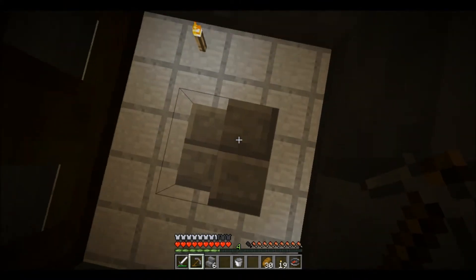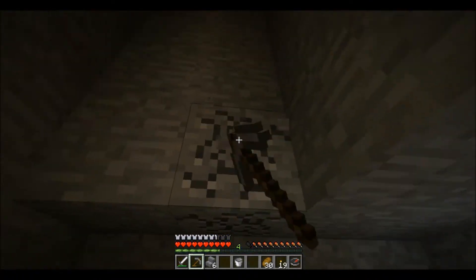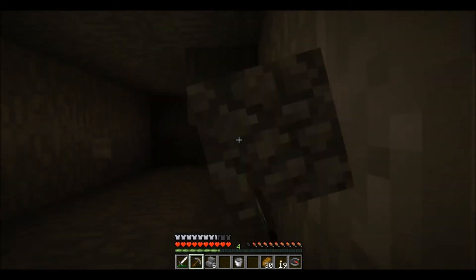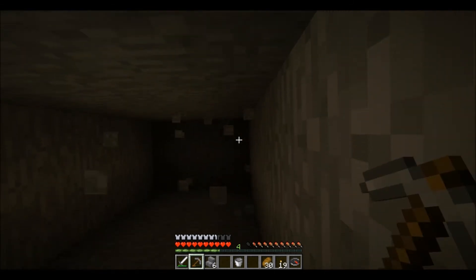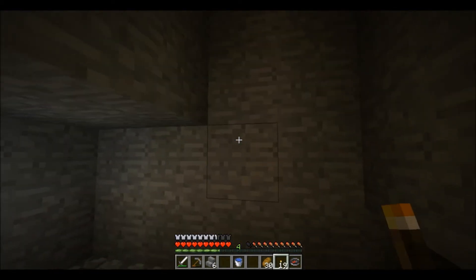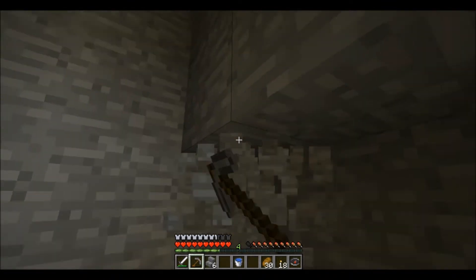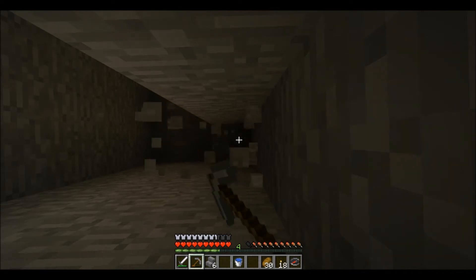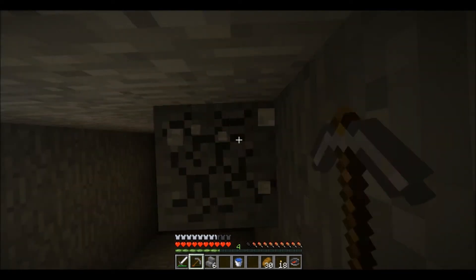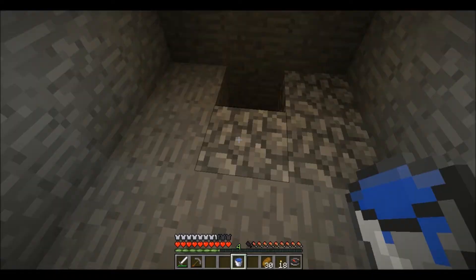If you cook stone, what happens? Absolutely nothing. That becomes cobblestone. That would suck. Just make a couple more pickaxes. I think I might make three. You should make 110! Can we go through them pretty quickly? I made an axe so I could go and drop some wood. Just because we're out of wood. It's very true, we are.